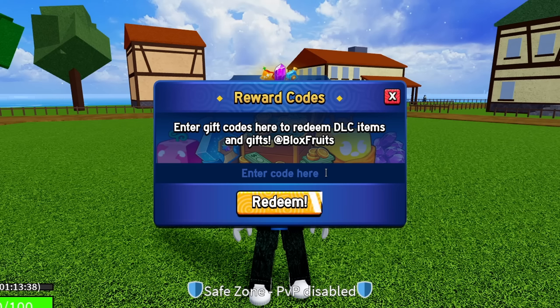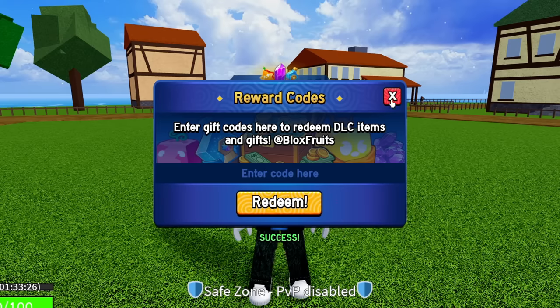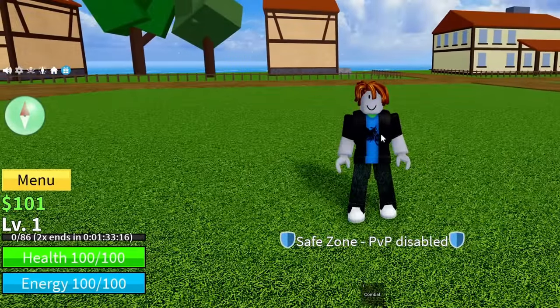The next code is AXIORE — A-X-I-O-R-E. If you haven't redeemed this code already, go ahead and redeem it before it expires. Hit redeem — success, that code is working. You can see right now I'm at an hour and a half of double XP just by entering those codes so far. Keep watching without skipping and you're going to get yourself any perm fruit you want along with any game pass you want.